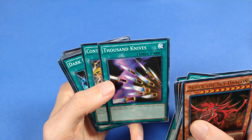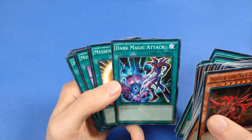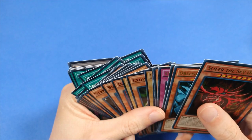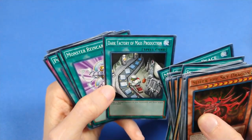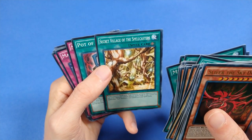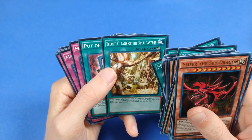Thousand Knives — is that a Dark Magician attack, or just something he sort of does? Contract with Exodia to bring out the Exodia Necros. Dark Magic Attack — that's the signature attack of Dark Magician, of course. Messenger of Peace, because the deck wasn't degenerate enough yet. Dark Factory of Mass Production — I think the only targets are to bring back Exodia pieces if you happen to discard them, which is not great; this card might have been better in the Joey deck. Monster Reincarnation for the same purpose, and another degenerate card: Secret Village of the Spellcasters.